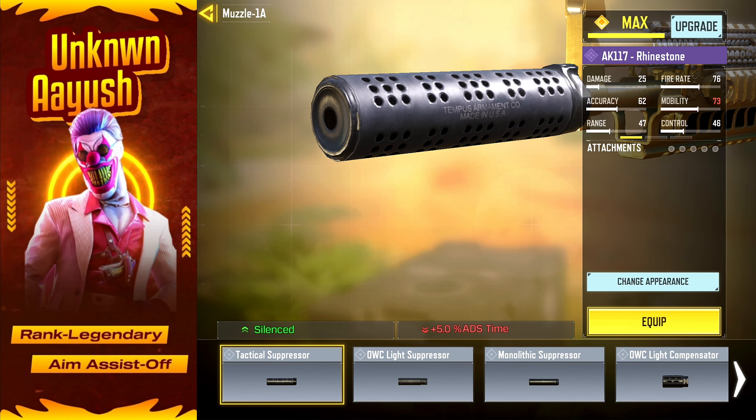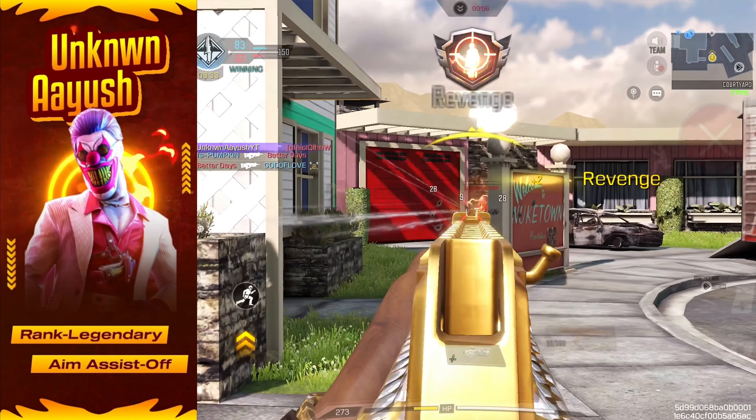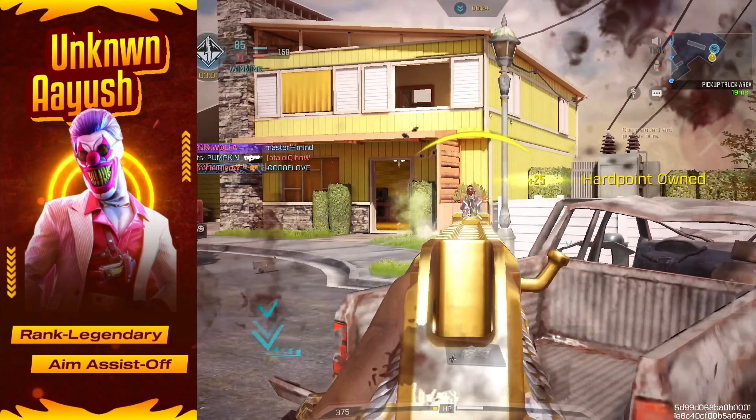First up, the Tactical Suppressor. By silencing your shots, it gives you the element of surprise, allowing you to outmaneuver your opponents and strike when they least expect it.